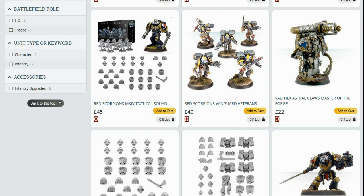Valthex, the Astral Claws Master of the Forge. Correct me if I'm wrong, but this is the only Tech Marine model made by both Forge World and Games Workshop which actually has a Conversion Beamer. So the one model that represents it is now gone. All those studios that don't make Conversion Beamers, start making them — Games Workshop can't sue you for a product they don't make.